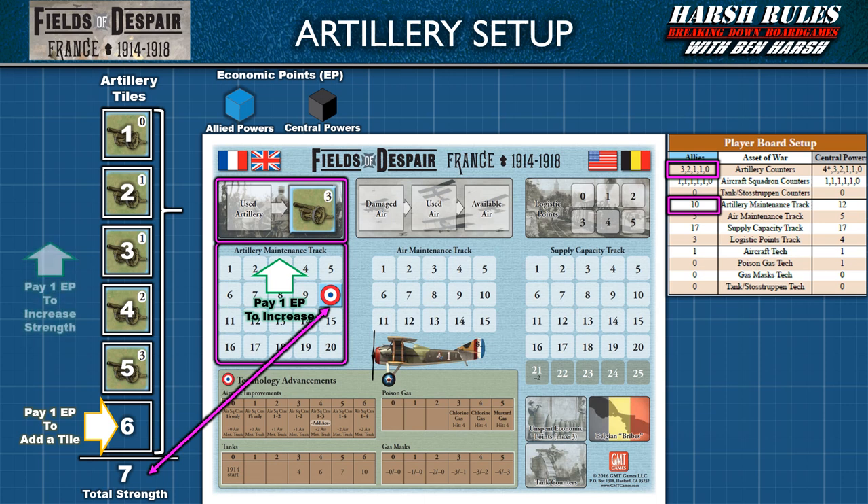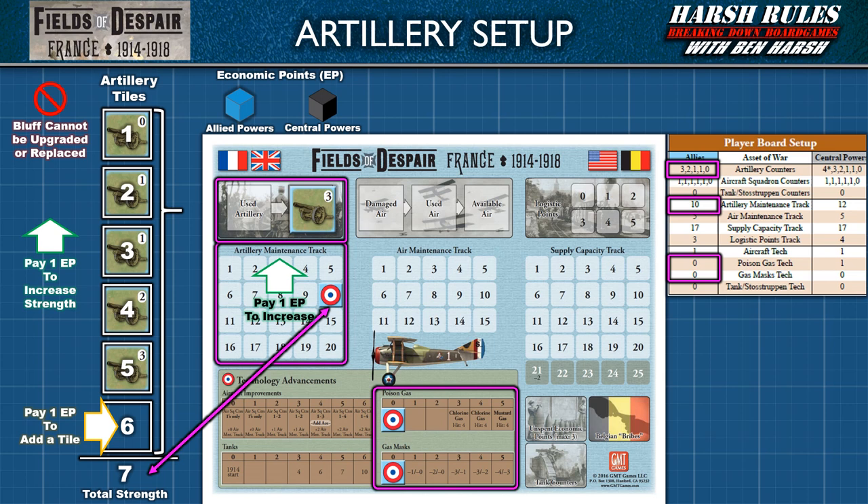During the production phase, players can spend their economic point cubes to build up their artillery. They can add more points to their artillery maintenance track, which will allow them to support more tiles with greater strength. They can spend one economic point cube to place a new value-one tile on the player board, up to a maximum of six tiles including the bluff tile. They may also spend an economic point to increase the strength of an existing tile — for example, a strength-one tile can be upgraded to a strength-two tile. The maximum strength of an artillery tile is four.